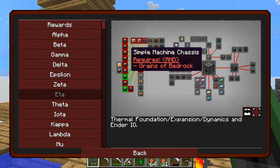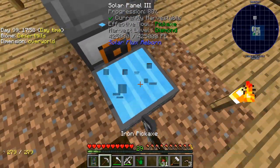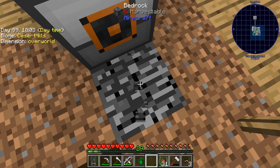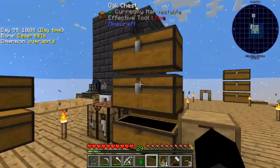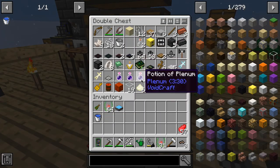Grains of bedrock — where do I get that? I think what you do is you just punch bedrock, or you set it on fire. That's it, I remember now — flint and steel, there we go.